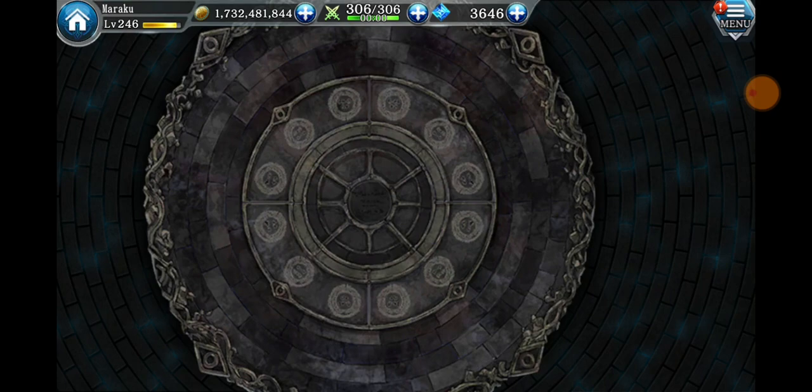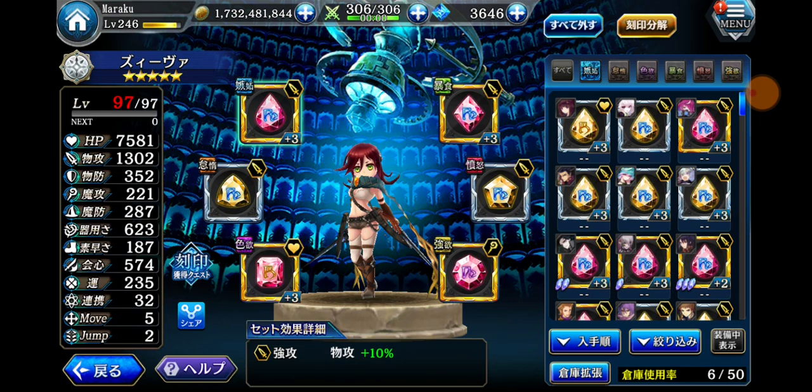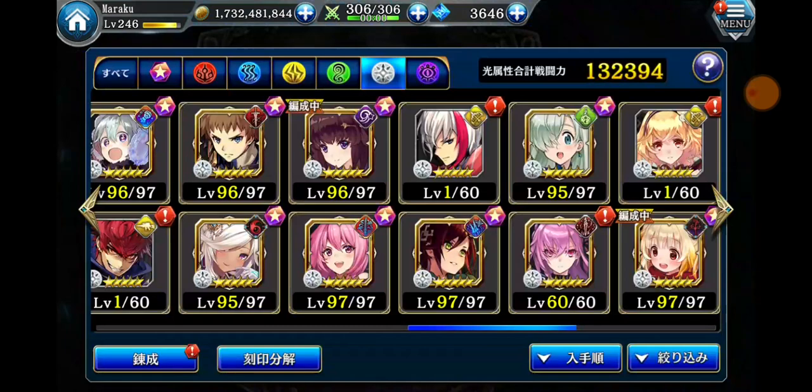Let's check out Seba because I have a full physical attack build for her. If you give four of the same attack type runes to Seba, she'll have a total of 10,000 P attack, which is really good.